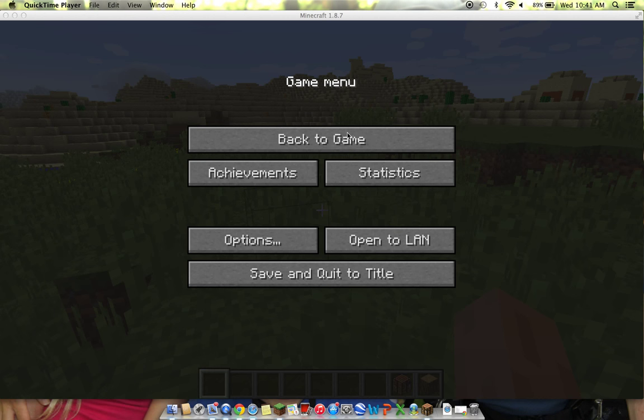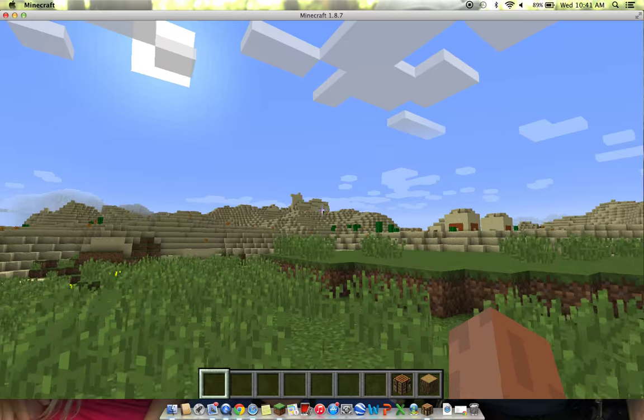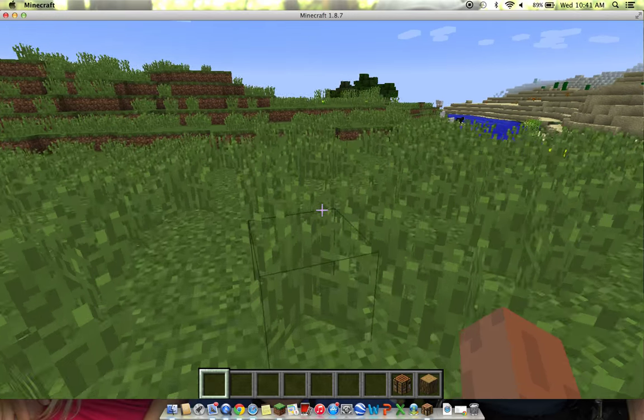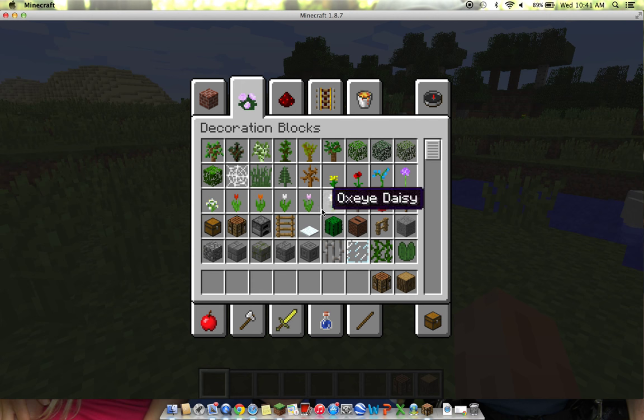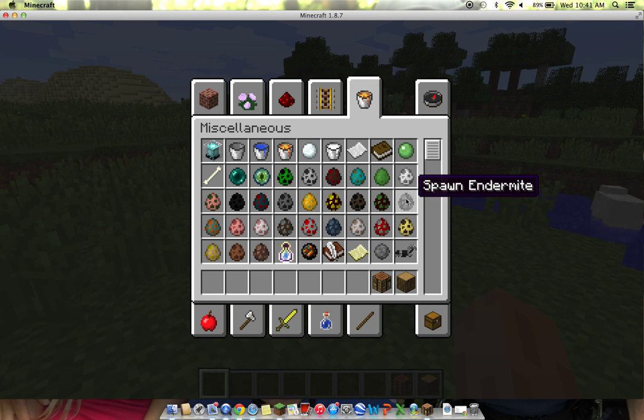Hi guys, it's Ryan. I'm gonna show you today how to make a bow. Let's get started. First you need to find a spider at nighttime. Since I'm in creative, I'm just gonna go into my inventory and get a spider spawn egg.